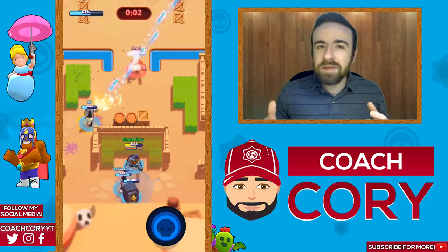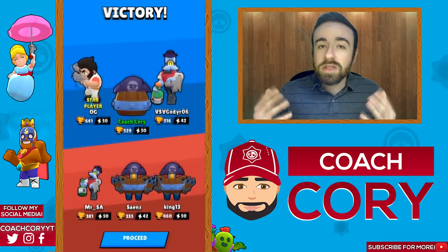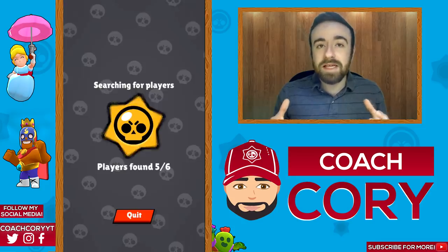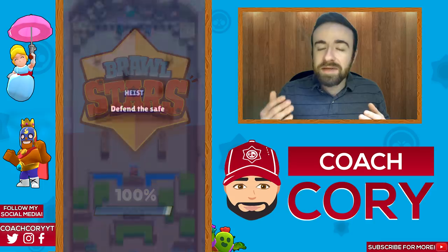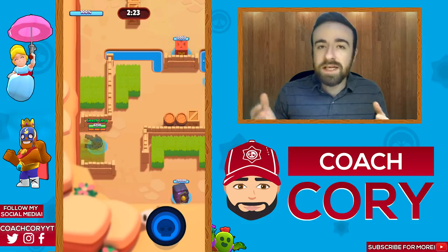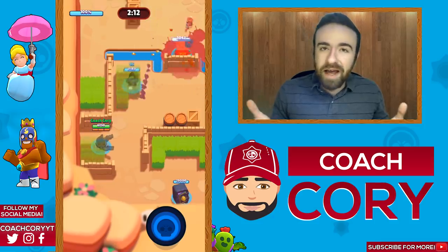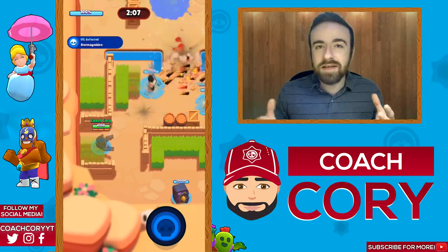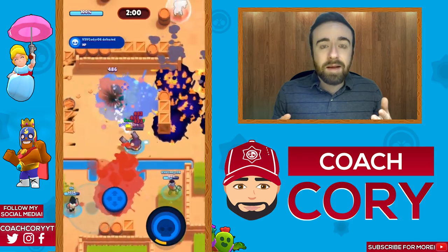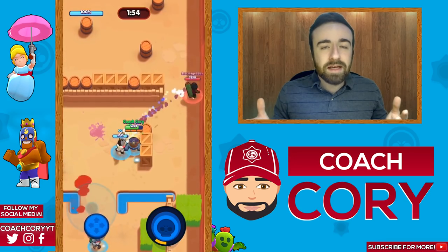The closer you can get to the safe before throwing your super, the better. If you're Brock or Dynamike, your super isn't gonna deal a ton of damage to the safe directly — Dynamike's main attack does almost as much damage as his super. When using your super as those two, focus on breaking walls and hitting enemies. If you can kill enemies, you'll deal way more damage to the safe overall than if you just hit the safe directly. Breaking walls also gives your long-range brawler more angles on the safe and easier super-in spots for Daryl.